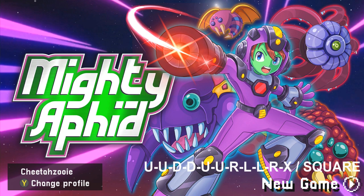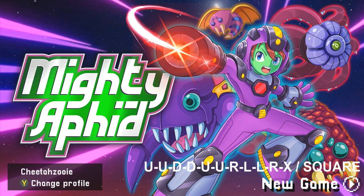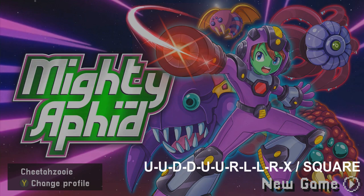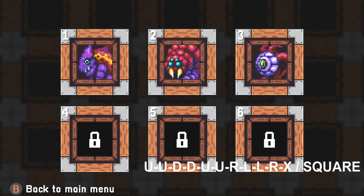We have a cheat code that gives us God Mode, which is going to make things super easy. Sadly you can still die by falling off of a ledge, but thankfully there are really only ledges you can fall off during the boss fights in the final 2 levels. Sadly the game doesn't give you checkpoints, so if you die you're going to have to start the level all over again, but thankfully the levels are only about 5 minutes each, so it's not really a big deal.